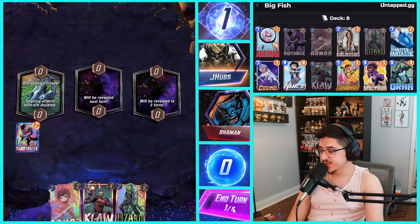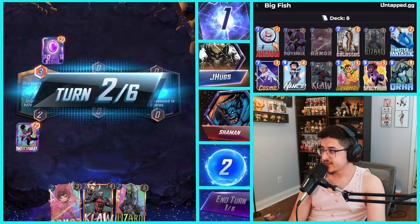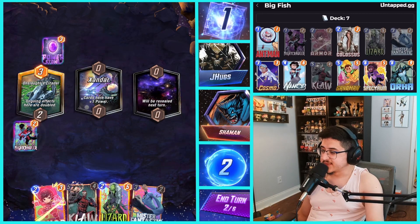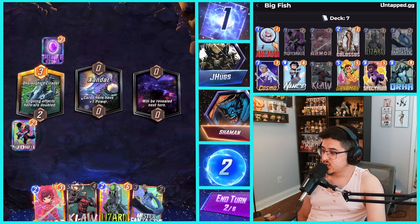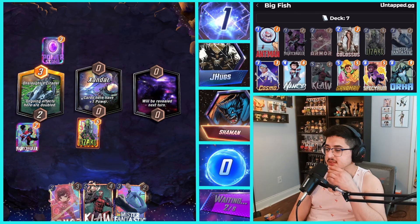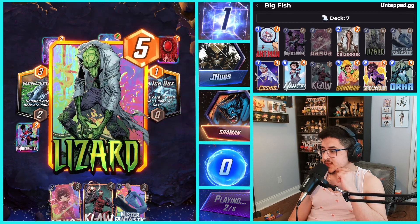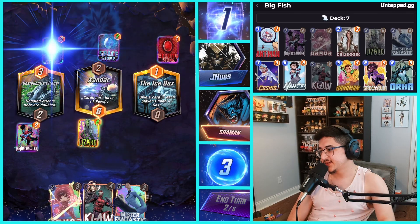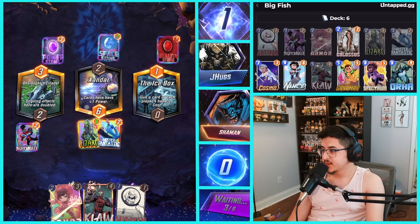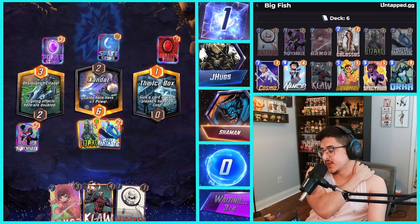We play Nightcrawler onto Onslaught Citadel — very good for our deck list because we have a lot of ongoing cards. We're actually playing against a Thanos deck — I haven't seen a lot of people playing Thanos anymore. Let's do Lizard in the middle and then Mr. Fantastic in the middle next turn. I like that play. There's a Face Stone and Reality Stone — Icebox is going to give our Claw plus one cost, which kind of sucks, but at least it wasn't Mr. Fantastic.